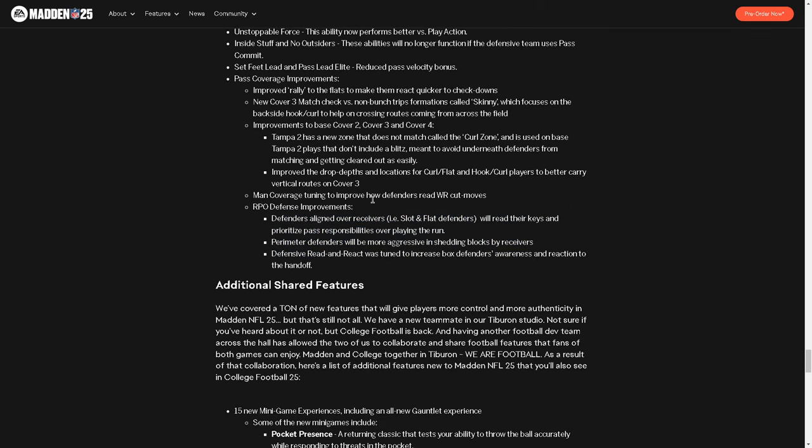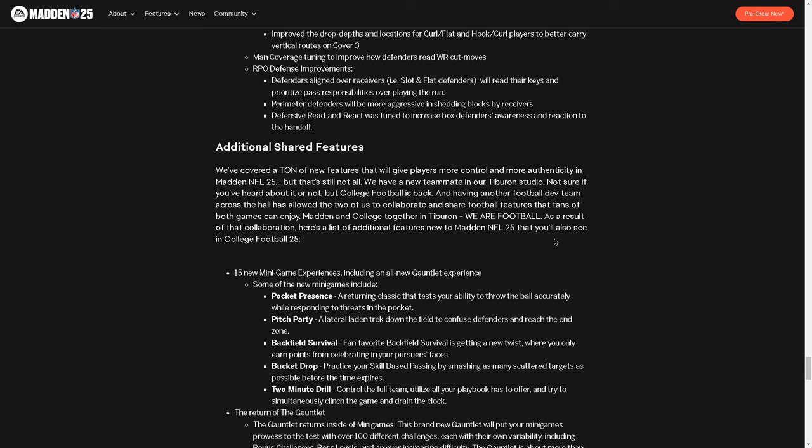Man coverage tuning to improve how defenders read — that's interesting, man coverage could be good. RPO defense improvements had to happen because RPOs last year were completely broken. Defenders aligned over receivers will read their keys and prioritize their pass responsibilities over the run. In College Football 25, if you have good defense on the field, they can't throw RPOs — it's a pick — and I want that in Madden 100%. Perimeter defenders will be more aggressive in shedding their blocks, and defensive reading react was tuned to increase block defenders' awareness and reaction. It sounds like they patched RPOs, which really needed to happen.